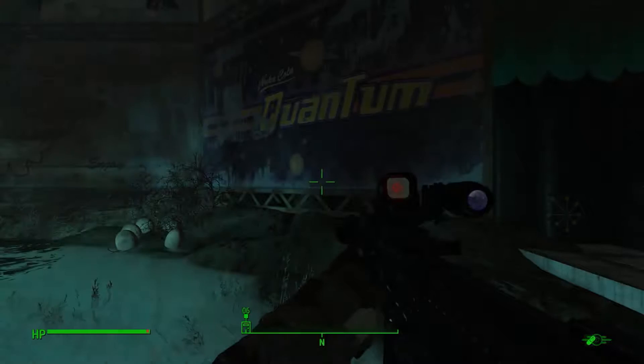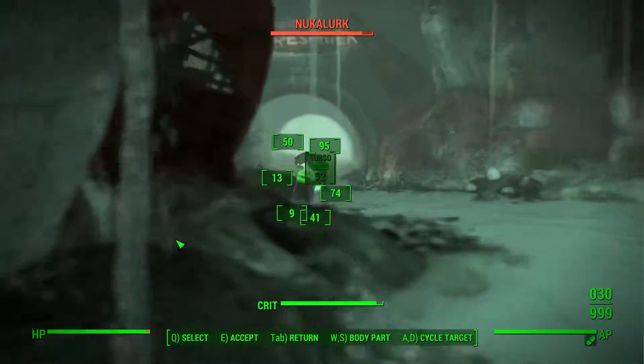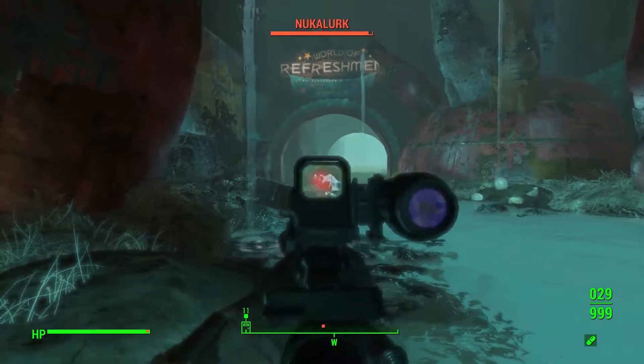That kind of reminds me of the Disney ride 'It's a Small World' — a little boat system that goes around it. There's something tricky to find in here with all the water. Nuka Lurk! Now featuring a river of Nuka-Cola Quantum. It's been drinking the Quantum, which is why it'll be blue.